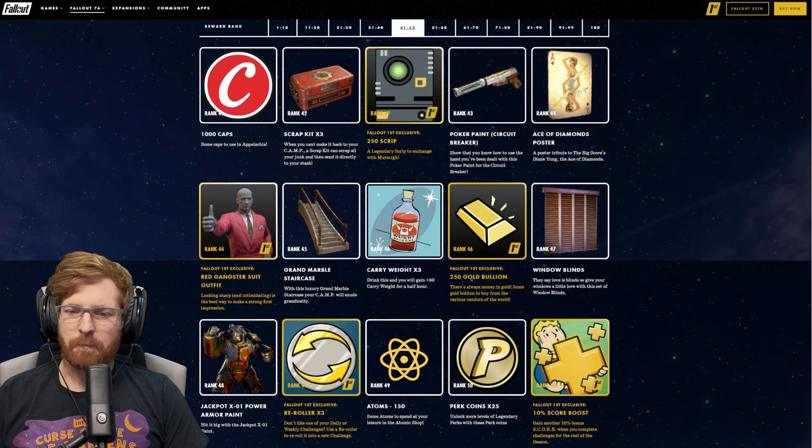Rank 63, we got the Poker Paint for the Gatling Plasma. At rank 64, we got the Jack and Diane — now you got the song stuck in your head, because I paused just so you could get the song stuck in your head. That way I'm not the only one.